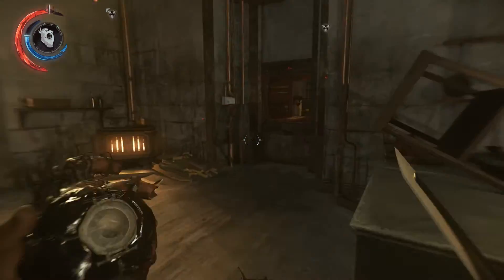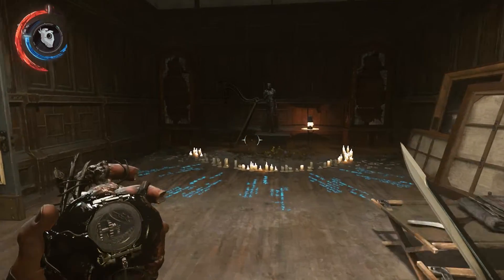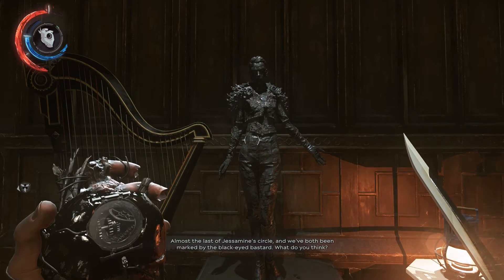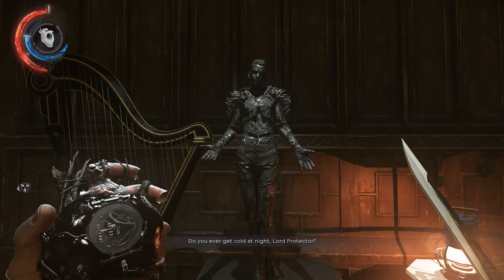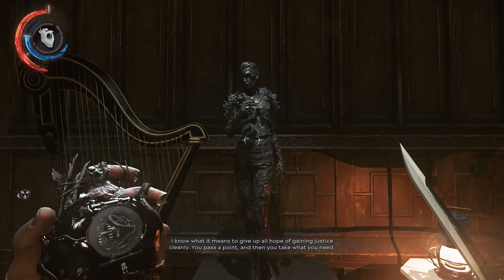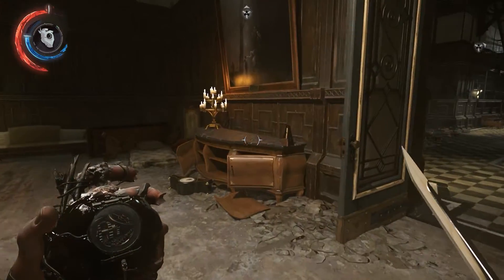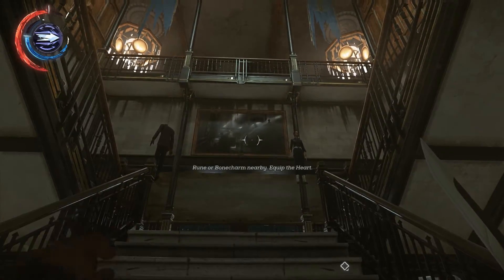So the staircase. We could talk to Delilah again. 'We are part of a very small group — almost the last of Jessamine's Circle. And we've both been marked by the black-eyed bastard. Do you ever get cold at night, Lord Protector? I know what it means to give up all hope of gaining justice cleanly. You pass a point, and then you take what you need. But you shouldn't have taken from me, Delilah.' Staircase. Here we go — I heard another clockwork guy as well, so we should expect that.